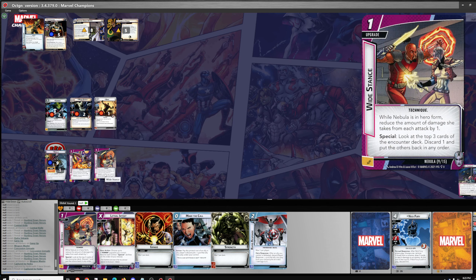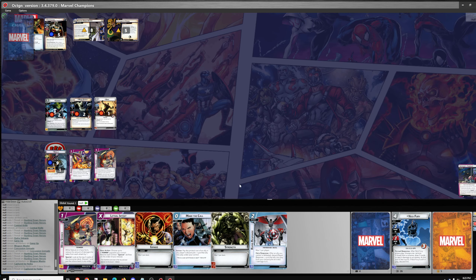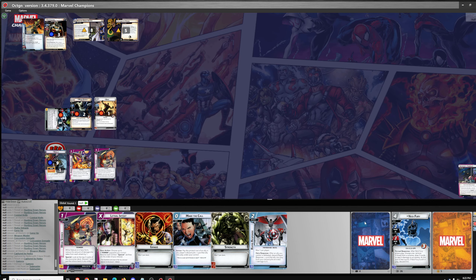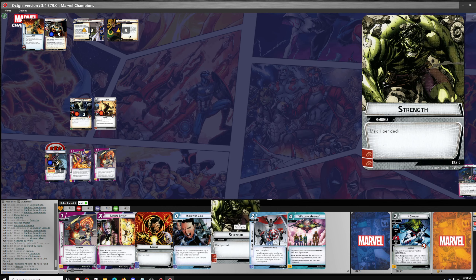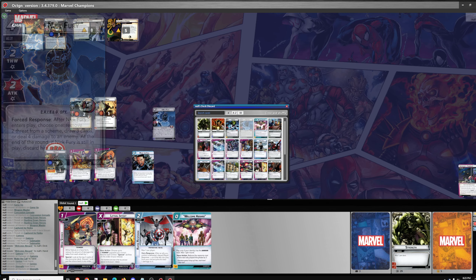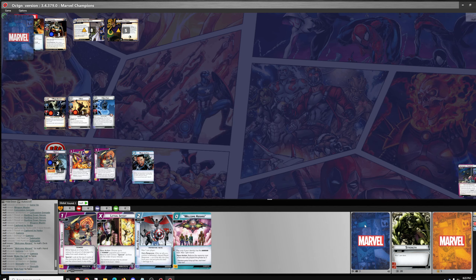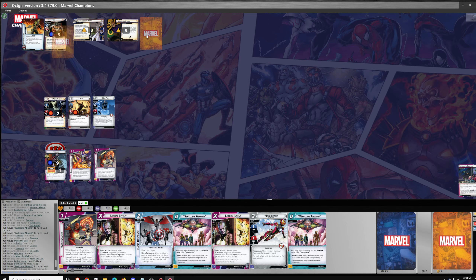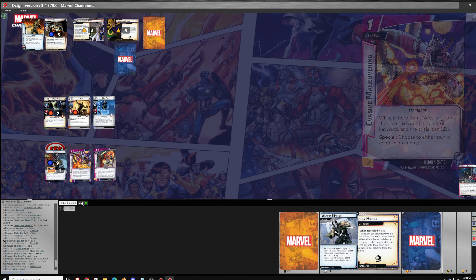I think I'm going to attack for two and retire Gamora, get to discard looking for an event — Welcome Aboard. Then we'll go Make the Call, one, two, three, four for Nick Fury, and draw three cards. It's going to be an extra encounter card. We need one of these captured allies underneath — Captured by Hydra.